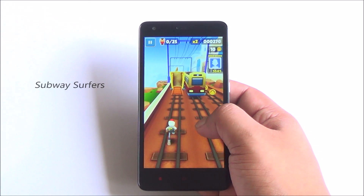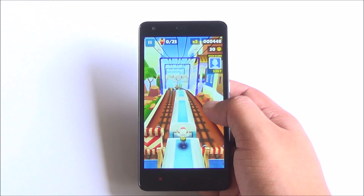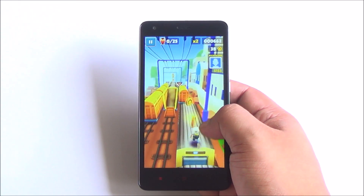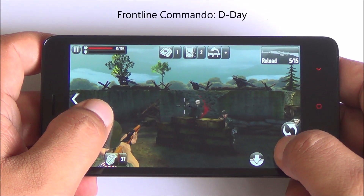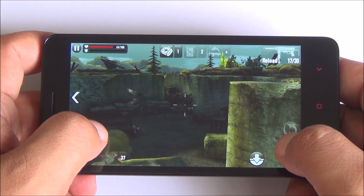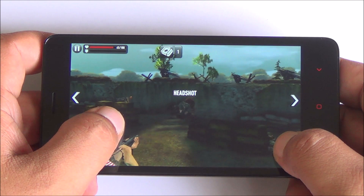Now we are playing Subway Surfers — a basic game — and here too the colors look quite all right, the display looks sharp with no jagged edges, and gameplay is very smooth. The speakerphone is very loud and clear. Now this is Frontline Commando: D-Day, and the contrast of the display really helps distinguish the different textures in gameplay. Smooth gameplay and consistent frame rates here as well.